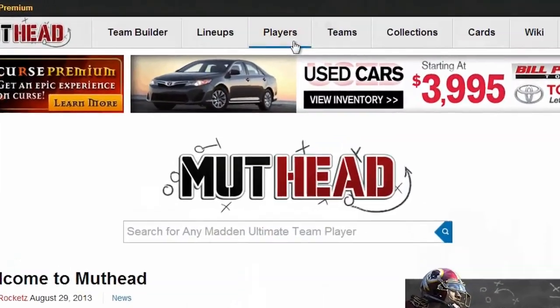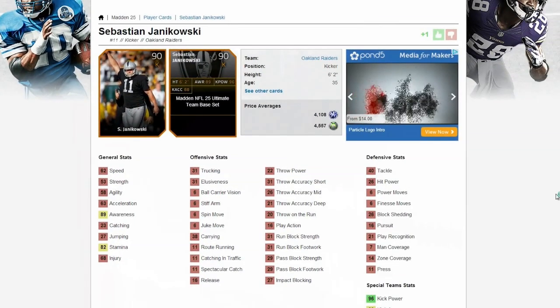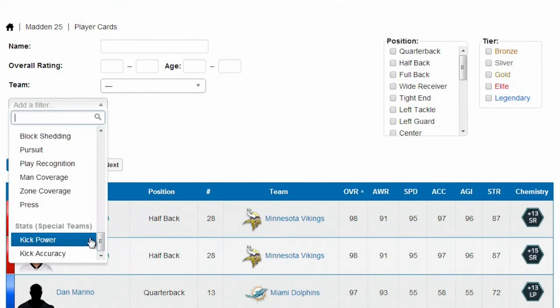To access the database, select the Players tab on the nav bar. Here you'll find detailed information on every card in the game, as well as the ability to search for a player's card based upon name, rating, chemistry, position, tier, and any other option.